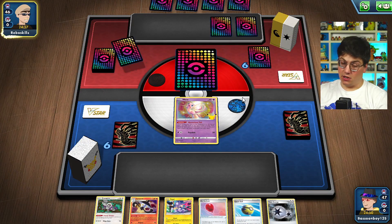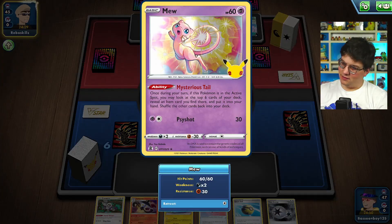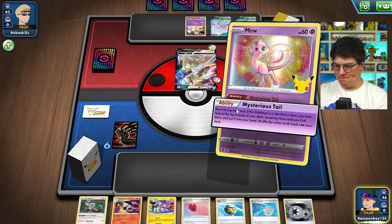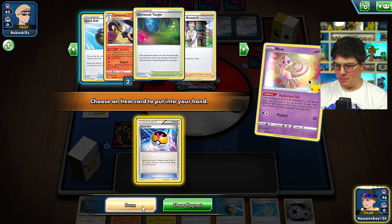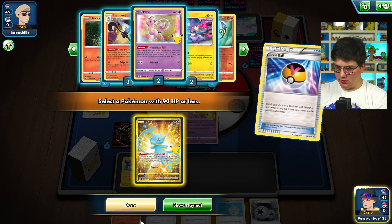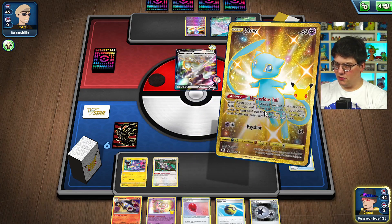Let's get into the games! Game one — well well well, if it isn't a Mew start. Love that for us. Got that little tail boy, tail looking a little too long for my liking. You won't be needing that Radiant Guard of air. We could get a Lampent into play next turn — that's pretty cool. No VIP Pass, dang. Let's go Level Ball, Quick Ball — we'll get the boys out.